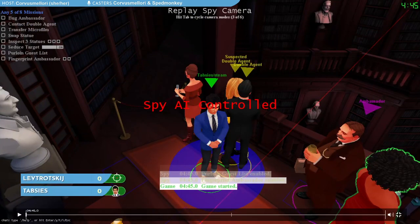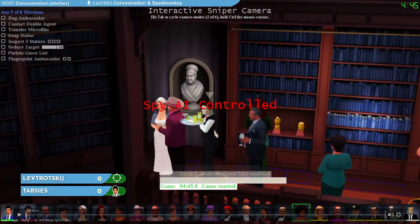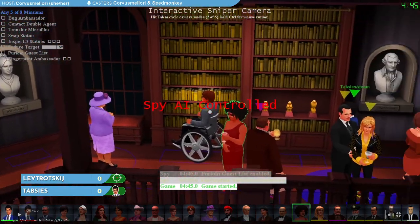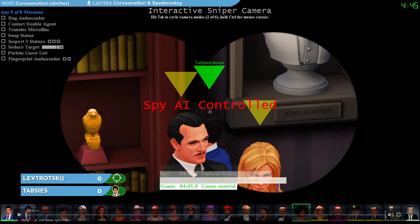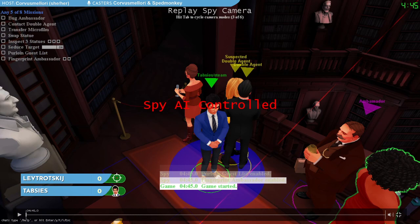This is what the game looks like. We're looking here from the spy side. Thabsees is starting off playing as the spy. This is what you would see if you were playing as the sniper — all of these different guests here at the party. As spectators we get to see this green arrow over the spy, which tells us who our spy character is. The sniper cannot see that; it would make it very easy to find the spy if they could. Let's see what Thabsees does in order to win this spy game.